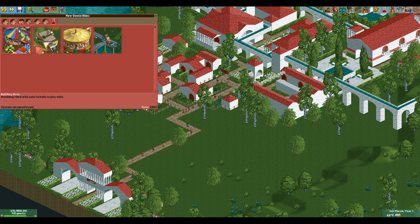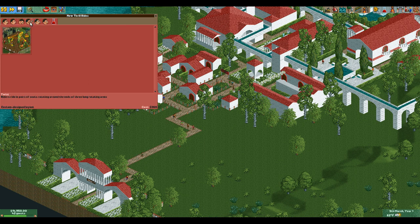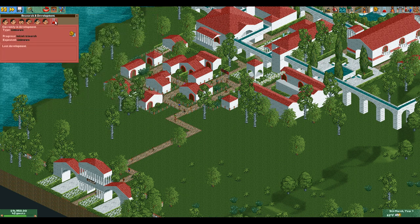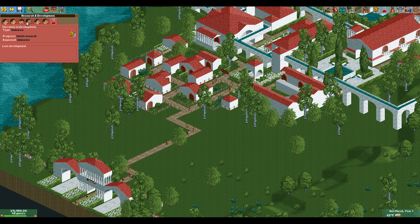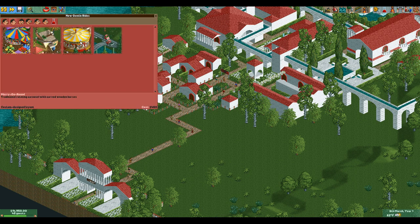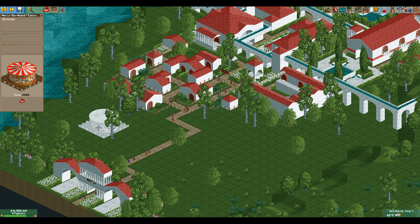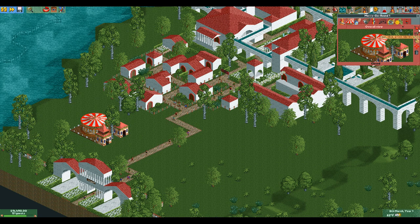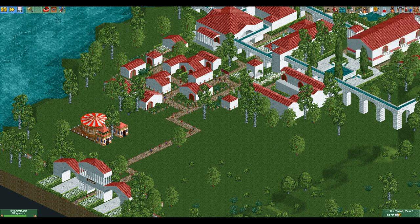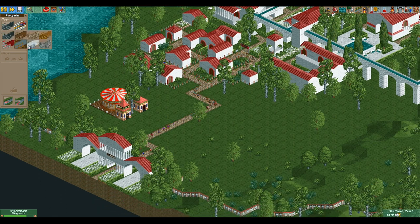Let's go ahead and get building some rides. We have a crooked house, a merry-go-round, and a car ride. It says 'ball play area' but it's functionally a crooked house. We have a twist — let's get going on this immediately. We want more thrill rides with maximum funding, and let's get to the right development before the game starts getting mad at us. Going for the classic merry-go-round strategy — yes, that's what we're calling it.